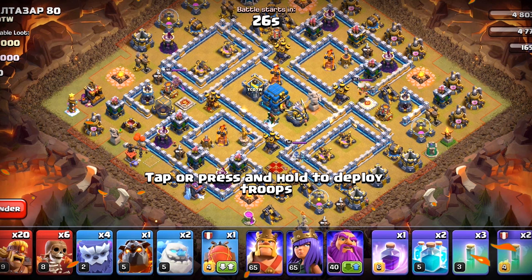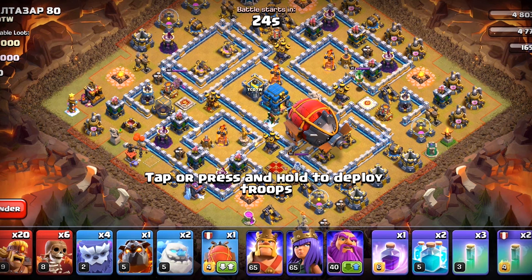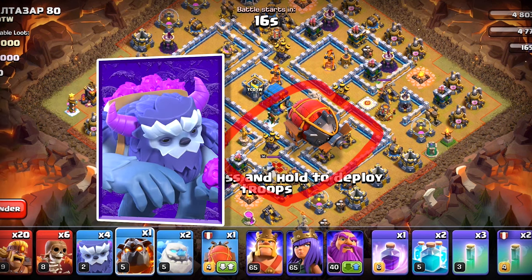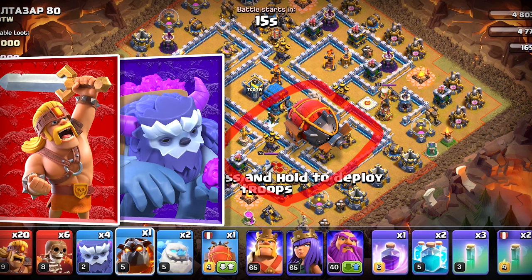We have got these waves first. We're gonna drop the Super Archer Bomb here and hopefully clear out as much as possible. Then we will circle around with our heroes like this, and to support them we have got Yetis and Super Barbarians. They should work.